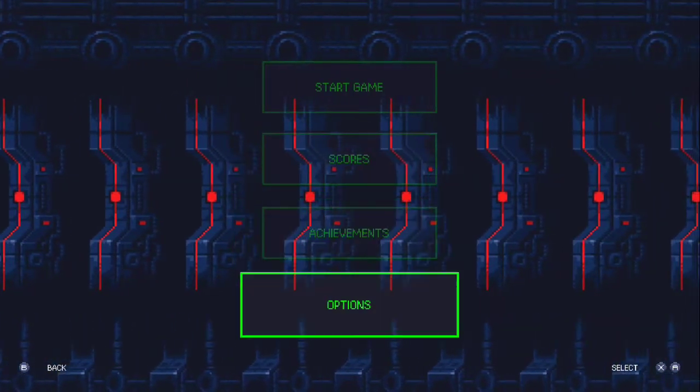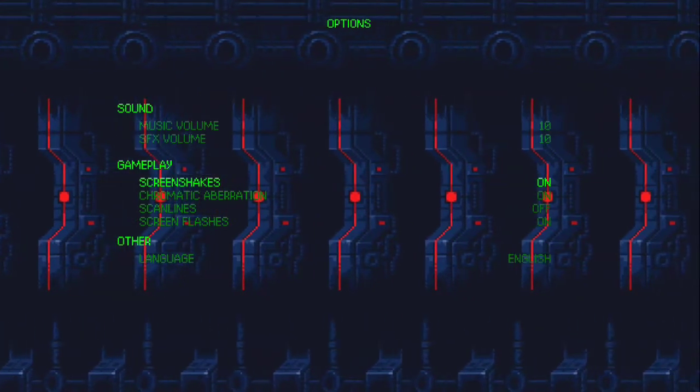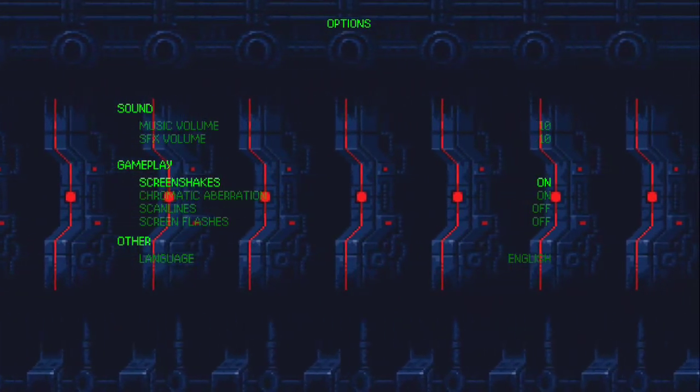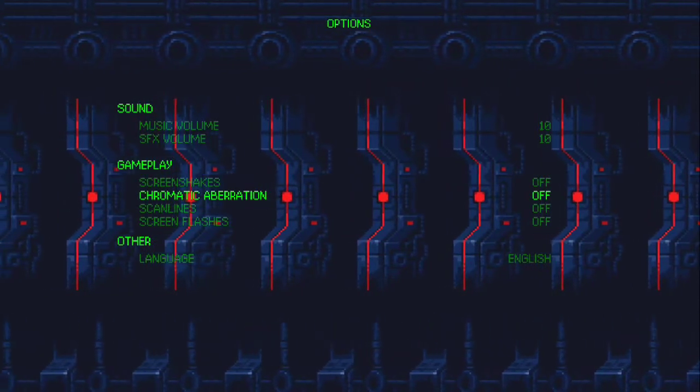We have options for sound, gameplay, and language options. I'm going to go ahead and turn off the screen flashes, screen shakes, and chromatic aberration.